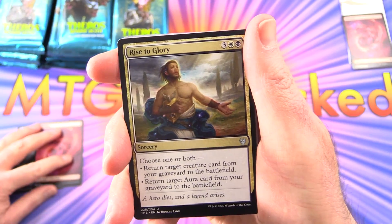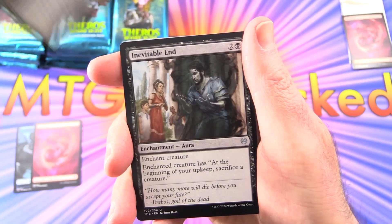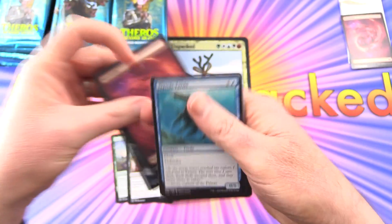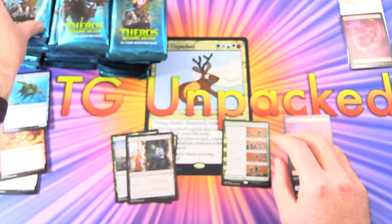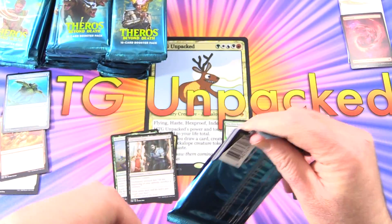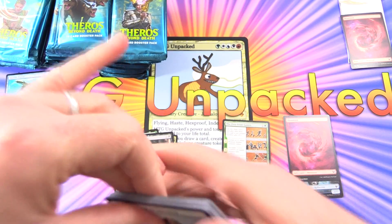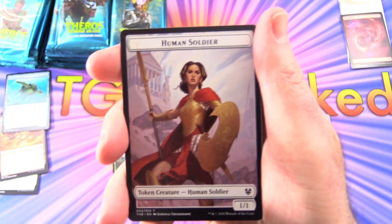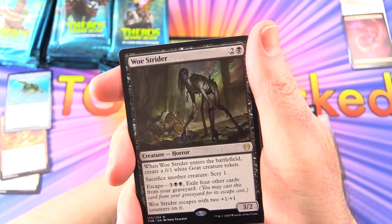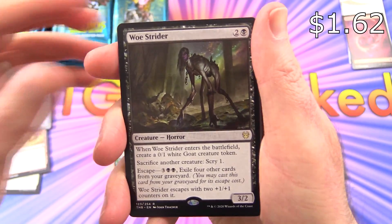Pop that over there. Uncommons are Rise to Glory, Renata Called to the Hunt, and Inevitable End. Being Japanese, cards are going to fly around everywhere, so that could be a problem. Next up we have a human soldier token, an island — pop that over there — and a Woe Strider, Creature Horror. Lovely beast there.